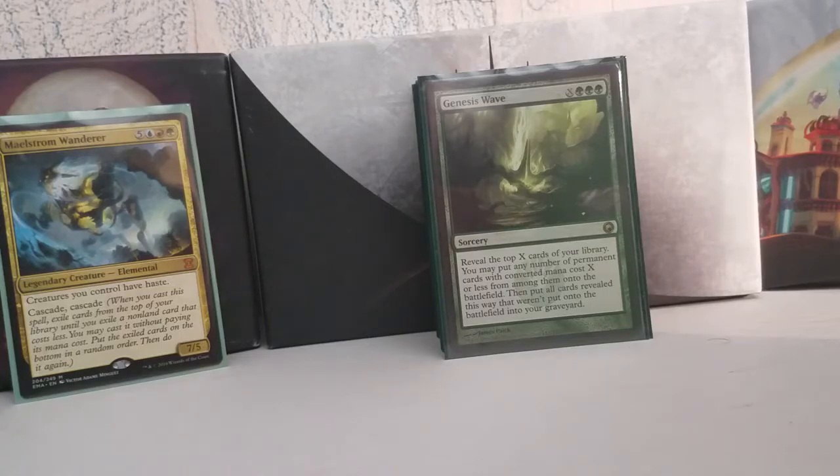Next up we have Genesis Wave — sort of a mono-green staple in Commander. It's a sorcery, and it's kind of bad with Maelstrom Wanderer because if you cascade into it the X is going to be zero. Otherwise, for X and three green you reveal the top X cards of your library, put any number of permanent cards with converted mana cost X or less from among them onto the battlefield — this includes lands — then put all other revealed cards into your graveyard. Your instants and sorceries are going to get skipped over but that's about it. If you get that X high enough, you're going to load up the battlefield with the top quarter of your deck, which sets you up for an amazing next turn — or this turn, if you've got Maelstrom Wanderer out and all your creatures have haste.